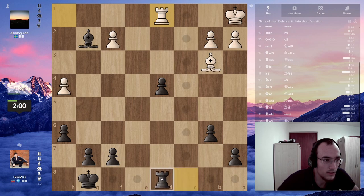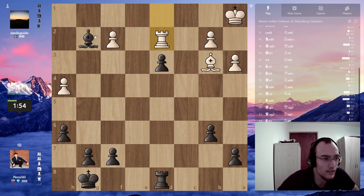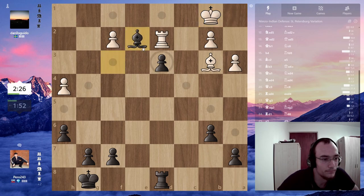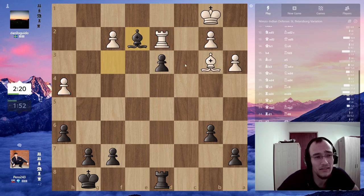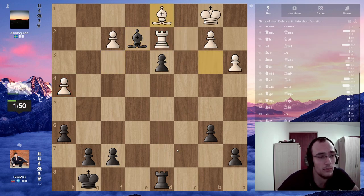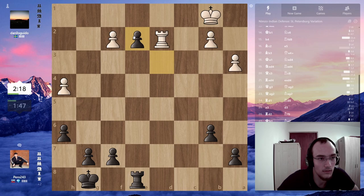Probably defend. I guess he's gonna play for time or something. Just push and then this idea — and I'm just gonna go for the other pawns. The rook is kind of trapped actually. He wants to trade the bishop — I'm gonna go here, idea takes, takes. Okay, now I just win.